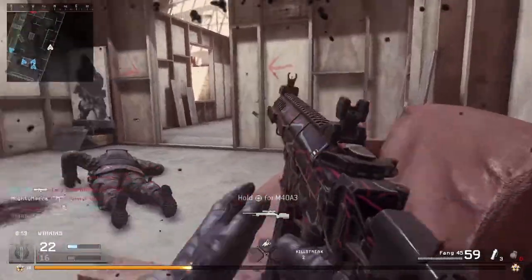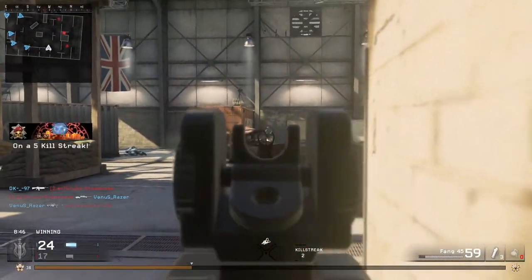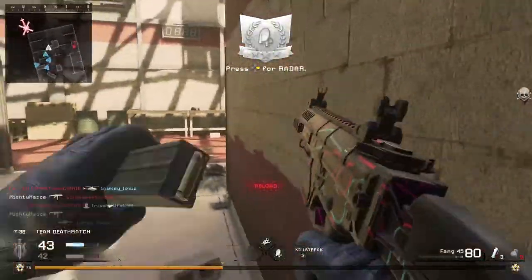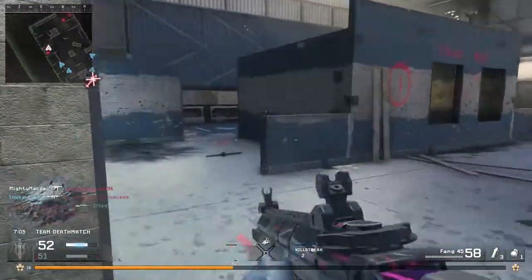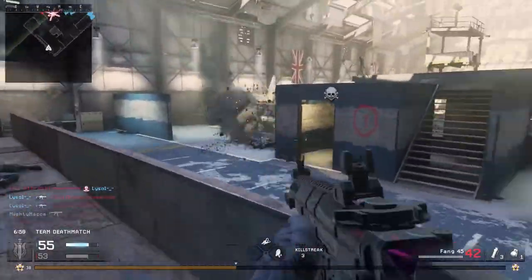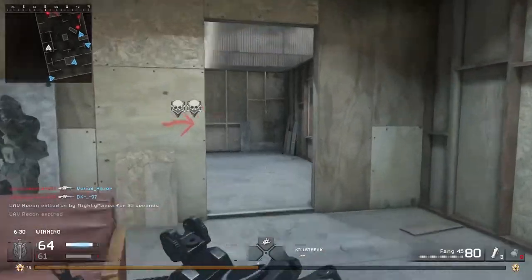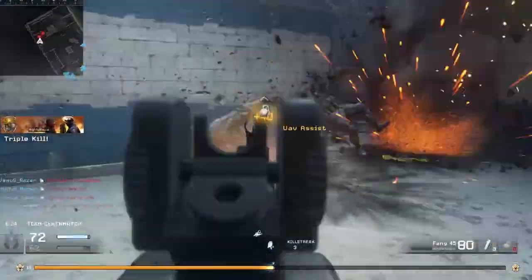The very first map I played with the FANG-45 was actually Ambush. I think Ambush was actually a good map to start off with, to show how the gun would work out, as there's a variety of ranges — long, medium, and close range. I'm showing you the best footage I've got with this gun, but I found out that at long range it kinda sucked, because there's a tiny bit of kick and it takes more bullets.